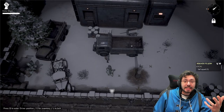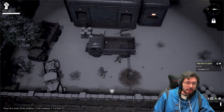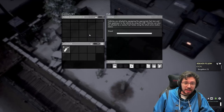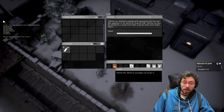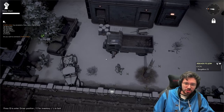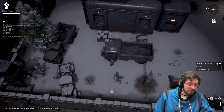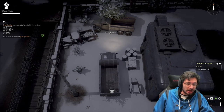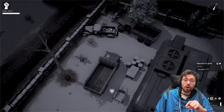You can still access the inventory of the vehicle while it is locked. Go up to the passenger side or the driver's side and press E — here we have the vehicle inventory. You can unlock and re-lock from this menu as well. Outside the vehicle, being by the passenger or driver's seat, you can press L to unlock and re-lock. You can also lock and unlock from inside the vehicle. However, if you are in the passenger seat, you cannot lock or unlock — you have to be in the driver's seat.